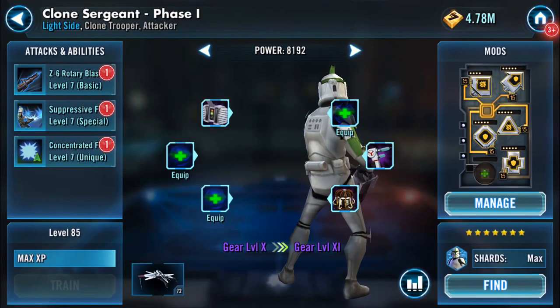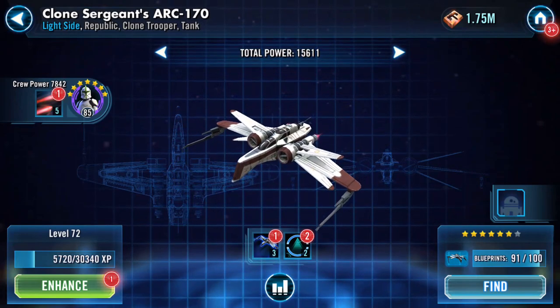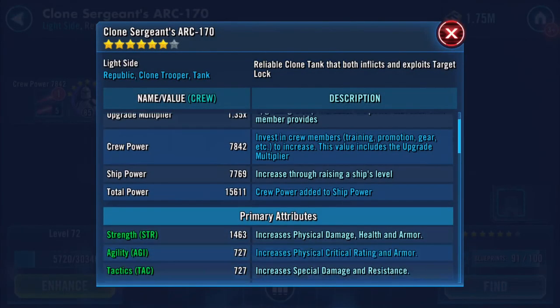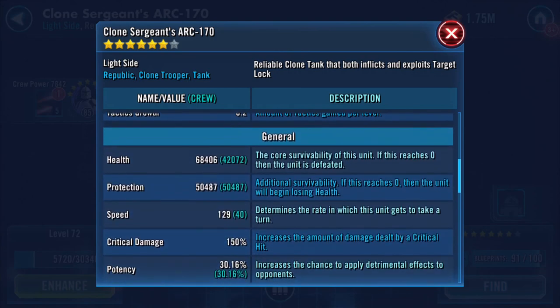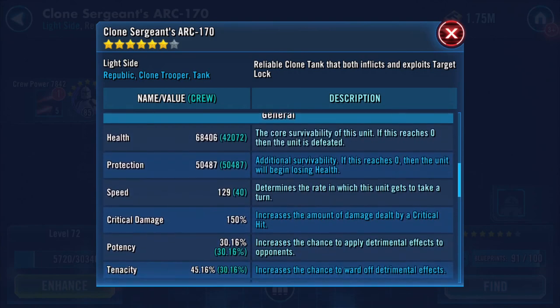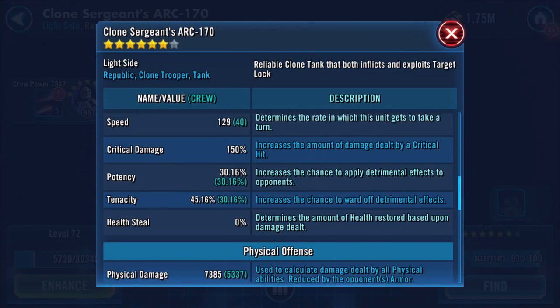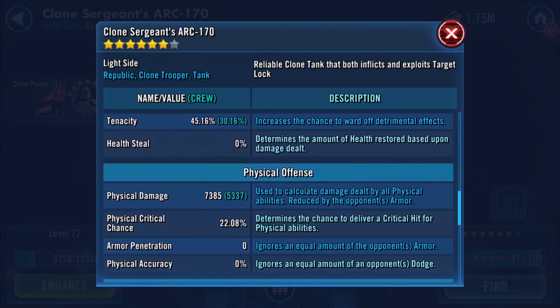If we go to the ship we'll see that's increased as well — that was 15.5, is now 15.6, just from that one bit of gear being added. His protection has increased, health increased a bit, and speed has increased by one as well.